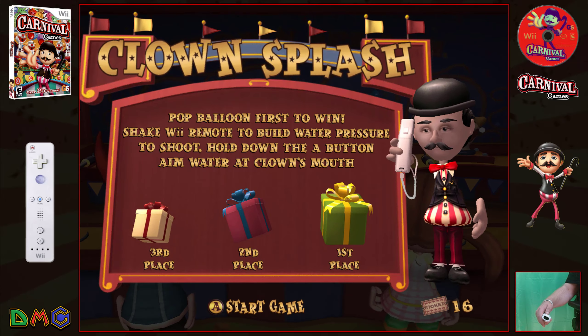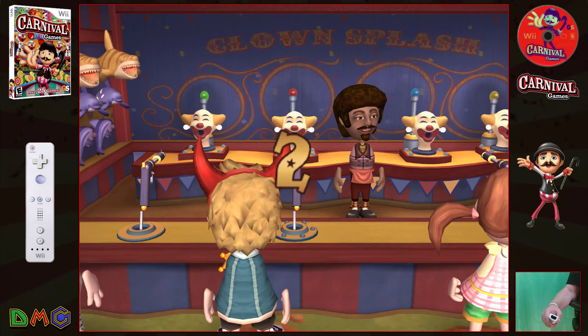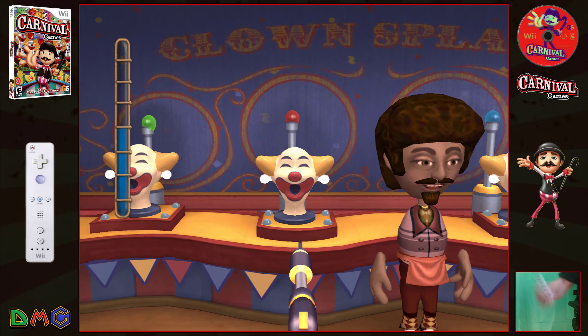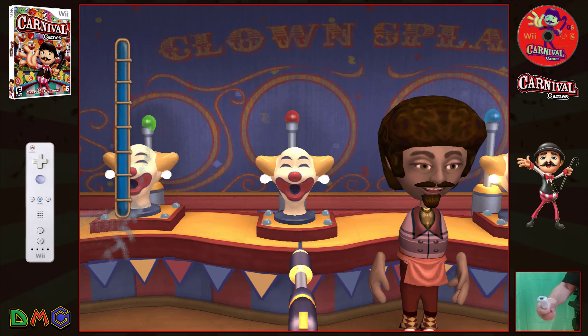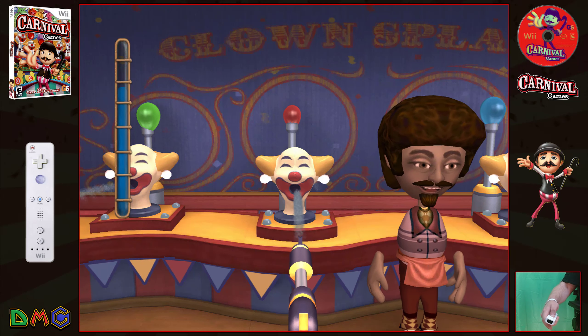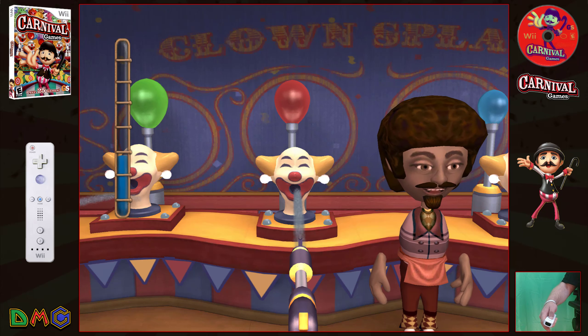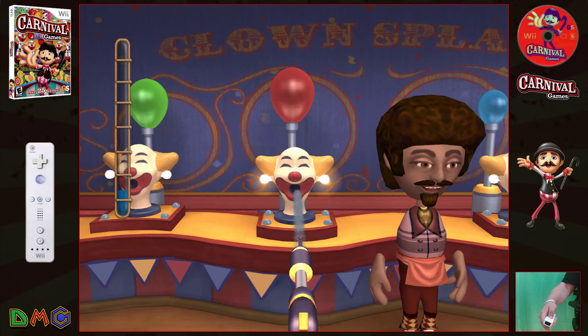So this is Clown Splash — pop balloon first to win. Shake rear mode to build water pressure, and hold down the A button to aim water at the clown's mouth. You guys are going to have a good time watching me do that. First place gets you the best prize, and second and third get you smaller ones. We're going for first place — let's see if I can do it on the first try.